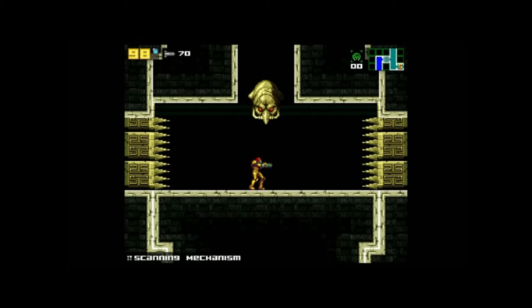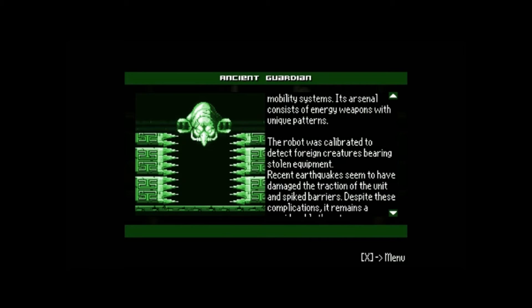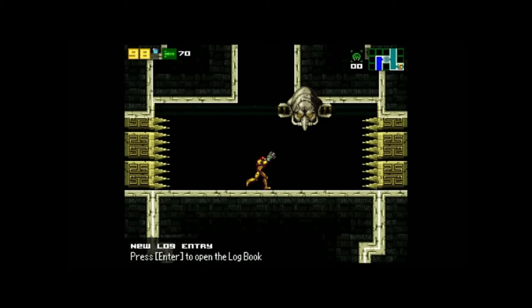So yeah, let's head on back. What is this? Looks like a boss. Ancient Guardian. This sentry deploys spiked barriers and corners targets into its firing range. Its archaic design constrains it to operate at low power, preventing simultaneous use of its shield and mobility systems. Its arsenal consists of energy weapons with unique patterns. The robot was calibrated to detect foreign creatures bearing stolen equipment. Recent earthquakes seem to have damaged the traction of the unit and spiked barriers. Despite these complications it remains a considerable threat. Let's make sure my fingers are on the right buttons and let's fight this thing.